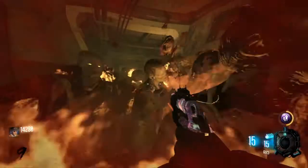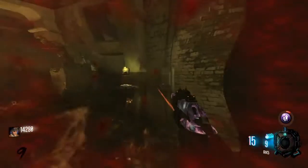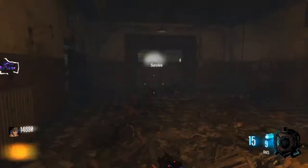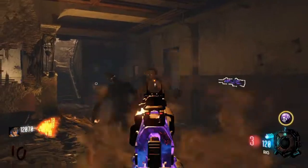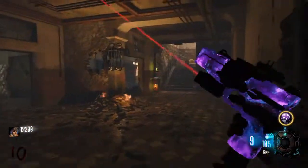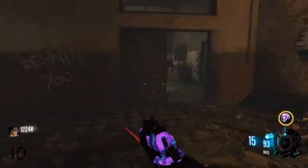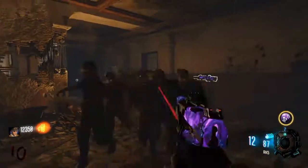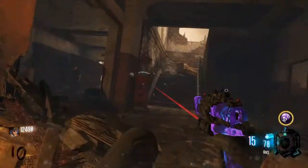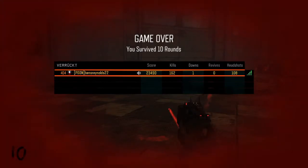That is the luckiest nuke of all time — we got to round 10 based on a lucky nuke! We ain't making it any farther than this. I'm not even sure you can use him in the starting room — I think you can on some maps, but I'm pretty sure you can do it in Zetsubou. Round 10, not bad at all. I'm not upset about that.